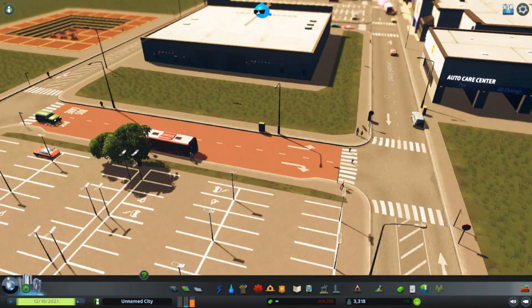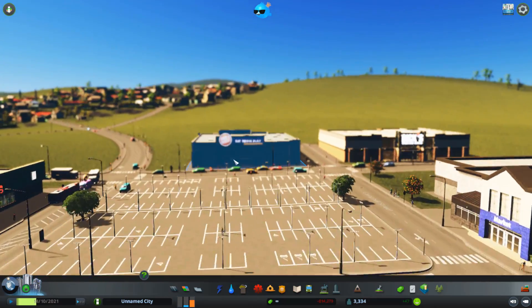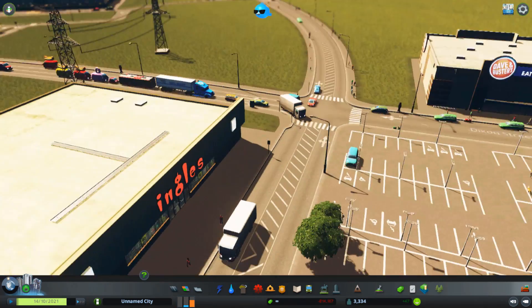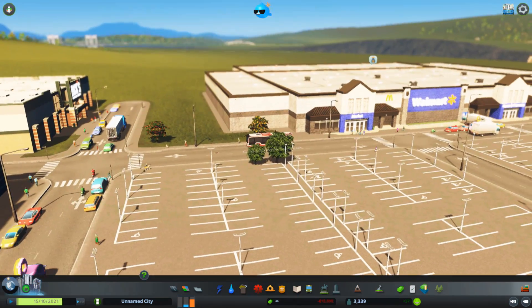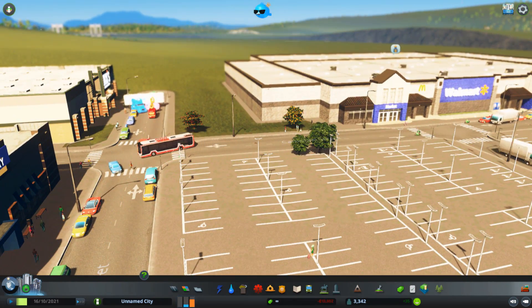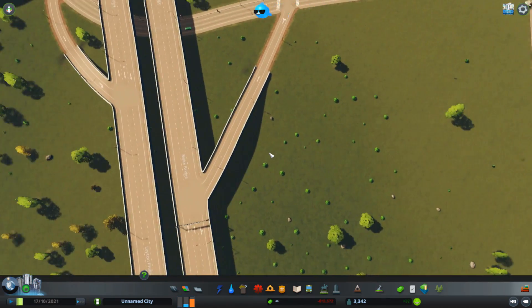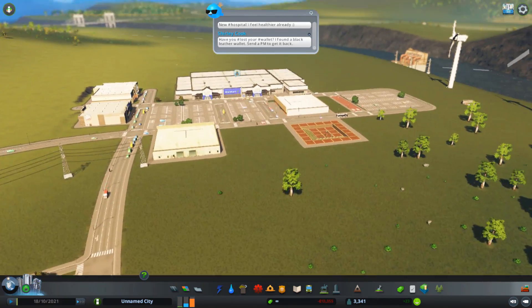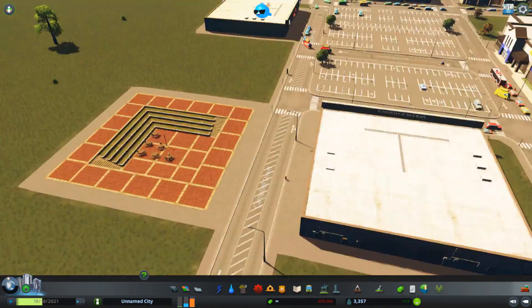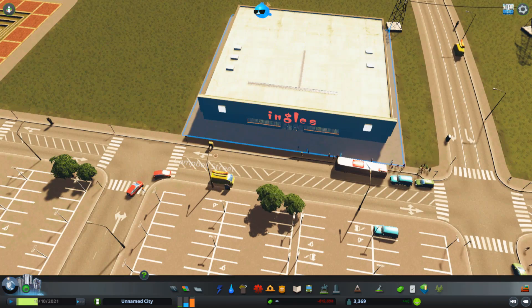And our buses right here are doing an excellent job at bringing people over to our area. We have enough people for that bus to be full, so we don't need another bus — we don't need the bendy bus. Oh look, it's the Walmart truck! The Walmart truck is going to Dick's Sporting Goods. I downloaded a Walmart truck because we have a Walmart. And our plaza — yeah, people are still going to our plaza. Some people are going to Ingles.